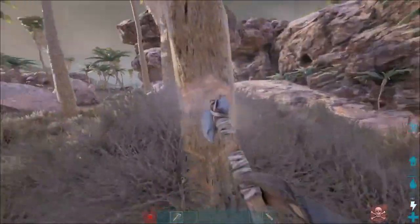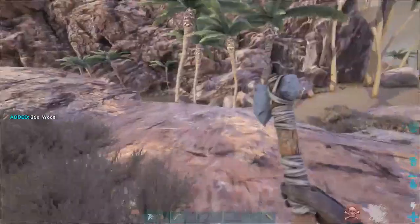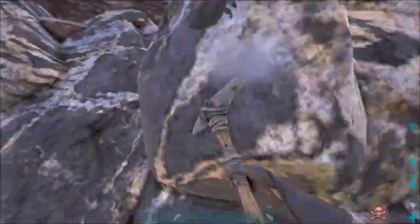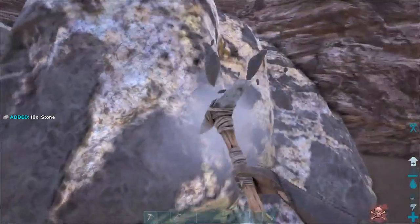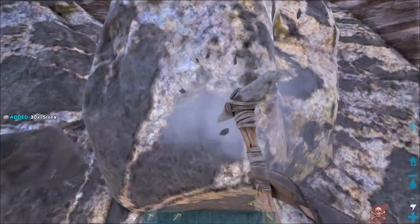So here we go, let's get this wood so we can repair that. Let's get a bit more as well, and then we can go on minus metal rock. One problem with the base spot I just chose — there's not much metal around, so that might be a problem. But when we get to move to another base location, hopefully there'll be metal around there.